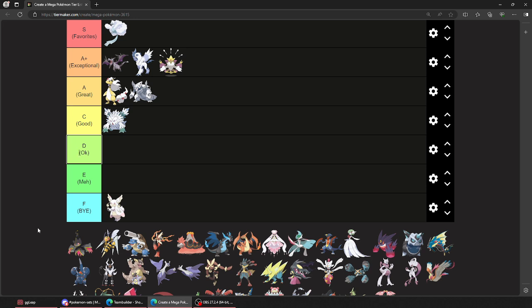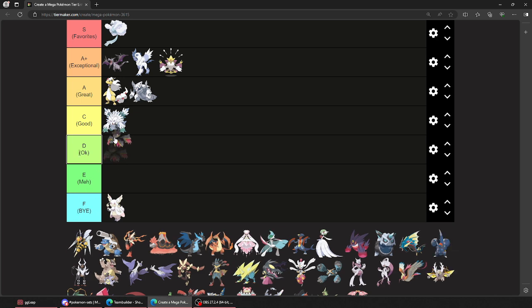I'm sorry to all the Gen 5 lovers — to all the Unova fans, this is your representative. Mega Audino was unfortunate. It is a healer, it is bulky, but compared to all the other bulky fairy types like Clefable, this didn't really stack up. That was unfortunate. It's better than Abomasnow though — my favoritism will rise it up.